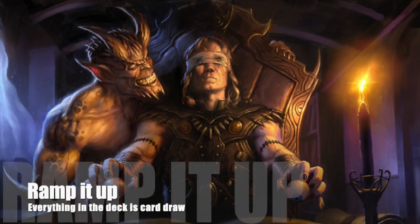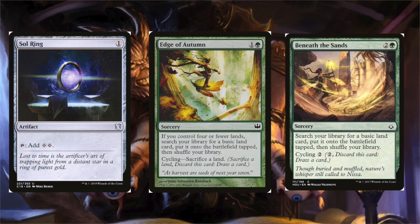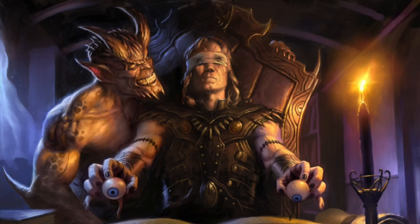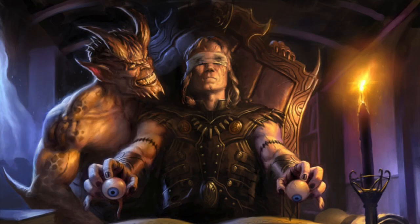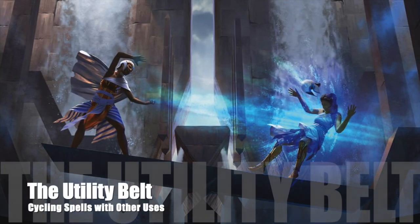Let's kick things off with our ramp package. We're not really running much in the way of ramp — it's mostly mana fixing. We start off with Sol Ring, Edge of Autumn, and Beneath the Sands. Next up, we're running all of the land cycling cards. When you land cycle a card, you discard the card like normal but instead of drawing a card, you grab one of the corresponding lands from your deck, then shuffle your library. Some cards have basic land cycling, but others have specific land cycling — forest, swamp, etc. — allowing us to grab non-basic lands as well.